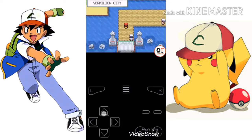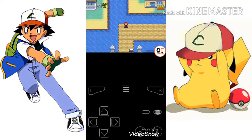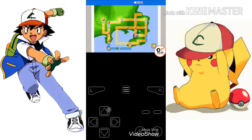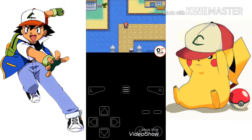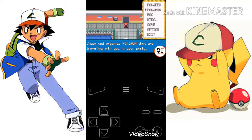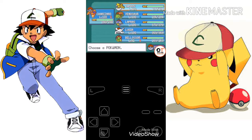Now fly to any city you want — you can go to Saffron City. Guys, the legendary Pokémon I have caught — if you don't know how to get legendary Pokémon, you can watch my video. Here are Lugia, Lapras, the dinosaur, Jolteon, and this Vileplume I got by evolving Gloom by giving it a stone.